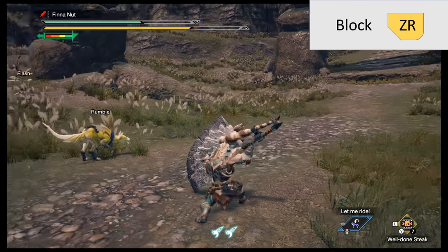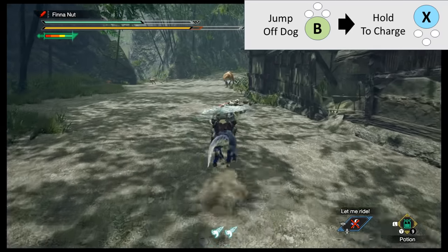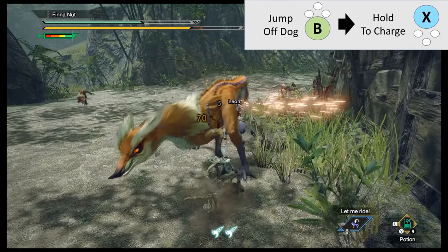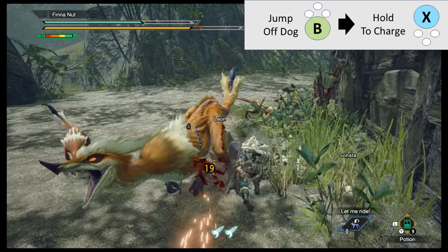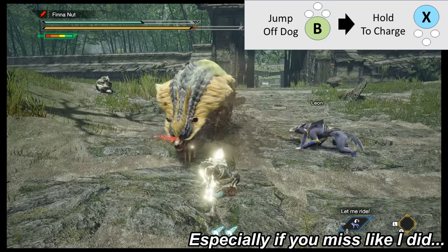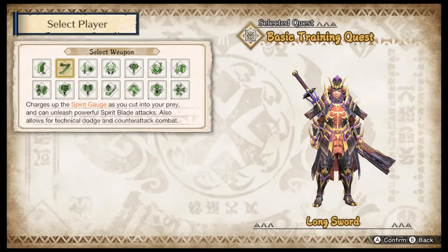ZR is to block — it's okay. A move I like is the hop-off-the-dog attack: if you're at a full sprint, press B to jump off, press X to charge, and then whamma bamma banana slamma. But if you only do this move over and over again, the hunt would take a very long time.